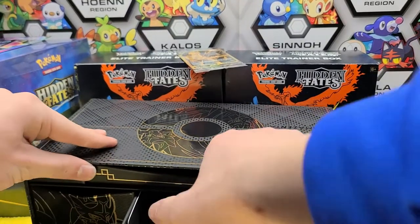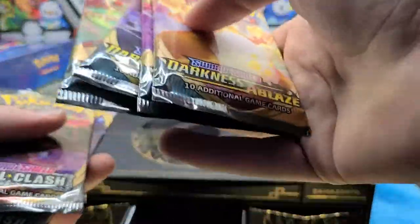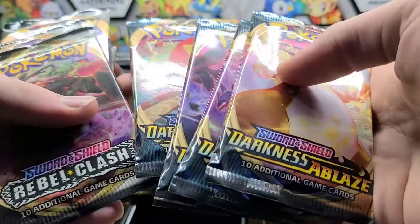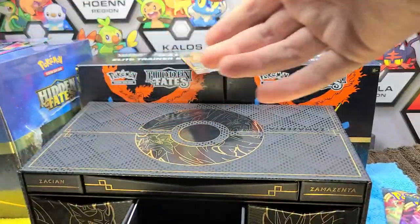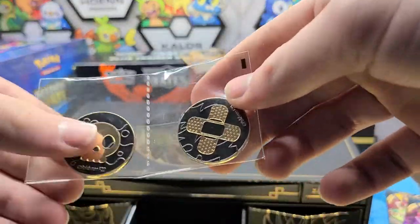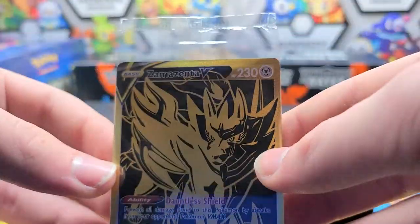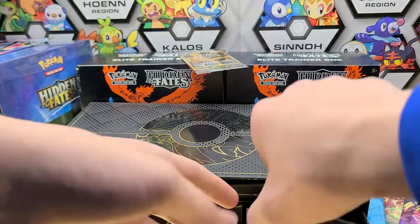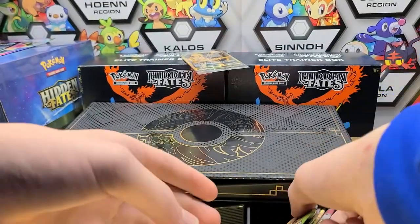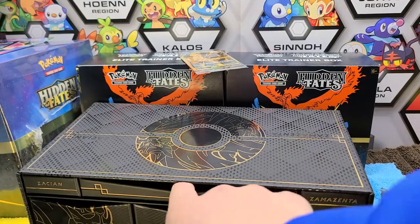Let's get out the middle compartment. There are eight packs in here — we have four Darkness Ablaze. Gotta get that Charizard out of here. I pulled it on camera once, I want to do it again. I pulled it a few times off camera. Here we have the poison and burn marker — this one's also really rough on centering, kind of disappointing. Here are the sleeves and Vivid Voltage. I have a good feeling about these — they have a Pikachu in them.